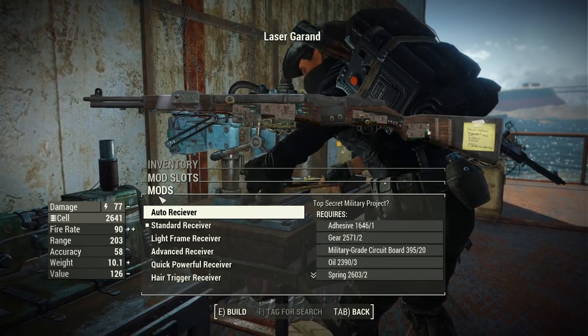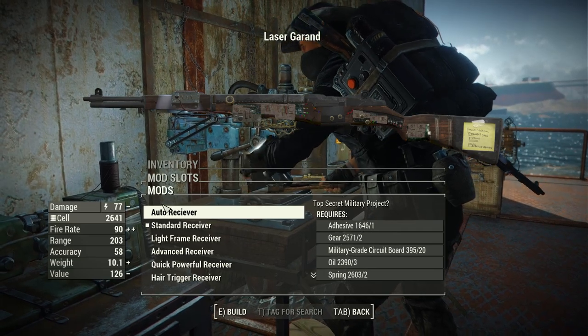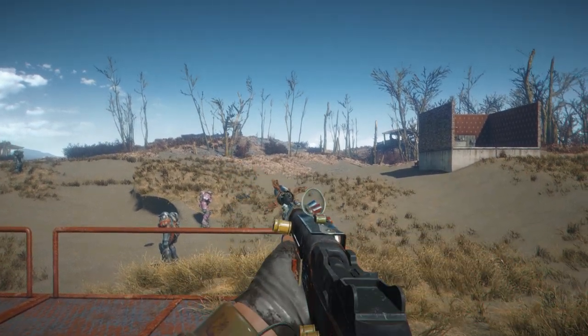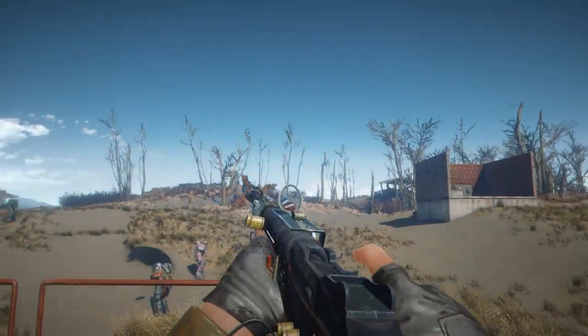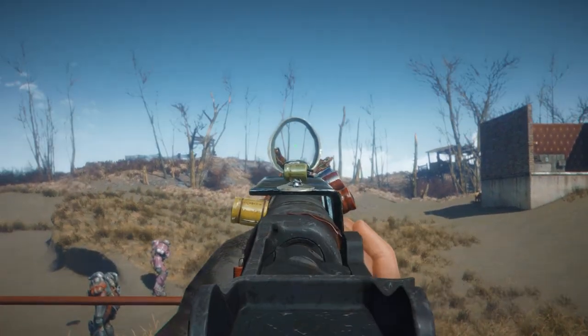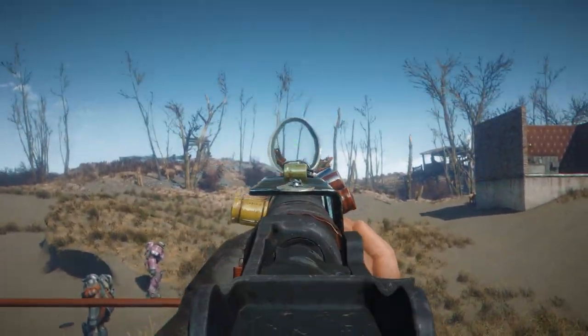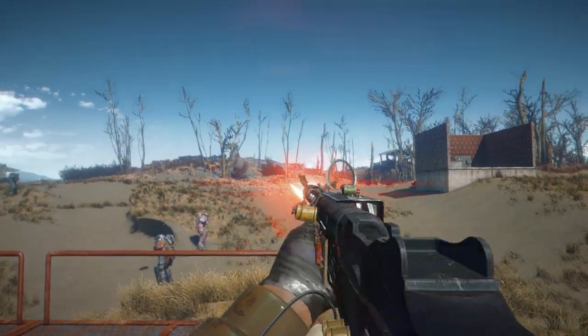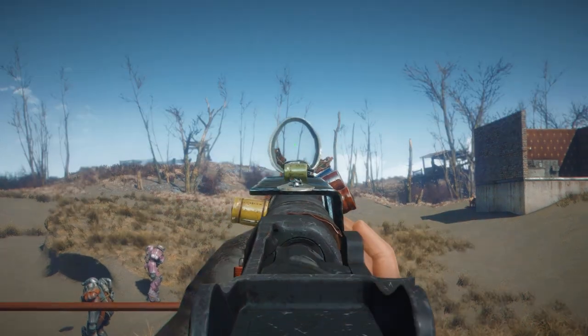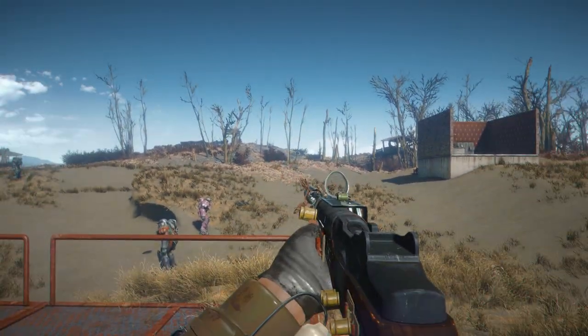There is a small bug with the auto receiver worth noting: it is full auto when you hipfire, but when you ADS it goes back to semi-auto. That sounds like a bug, but it could be considered a neat feature — it lets you take precise shots when aiming while hipfire remains completely full auto. It's pretty interesting, but I don't think it's working as intended.